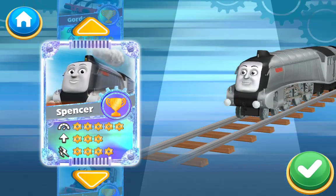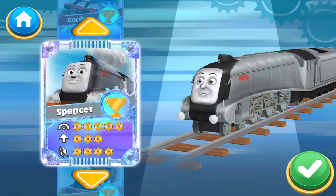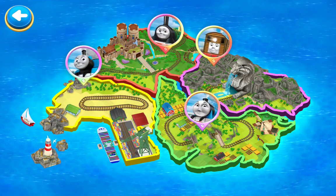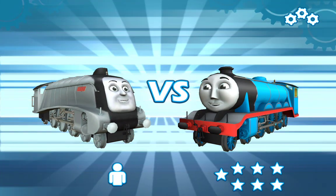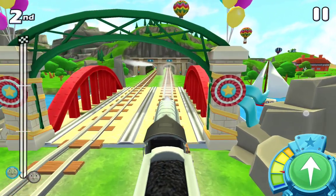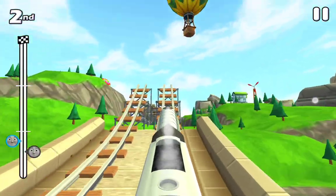Choose your engine, Spencer! Tap the check mark to select an engine. Choose a challenger. A new challenger appears. Spencer versus Gordon. Ladies and gentlemen, prepare — ready, three, two, one, go!